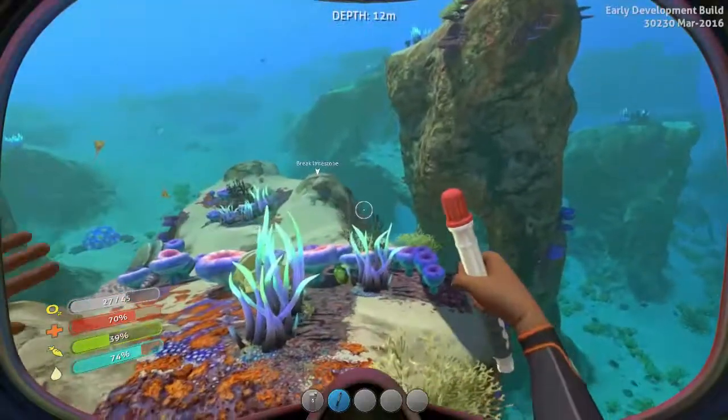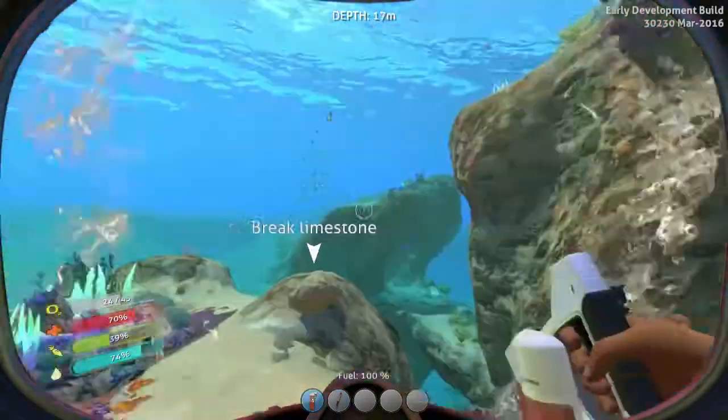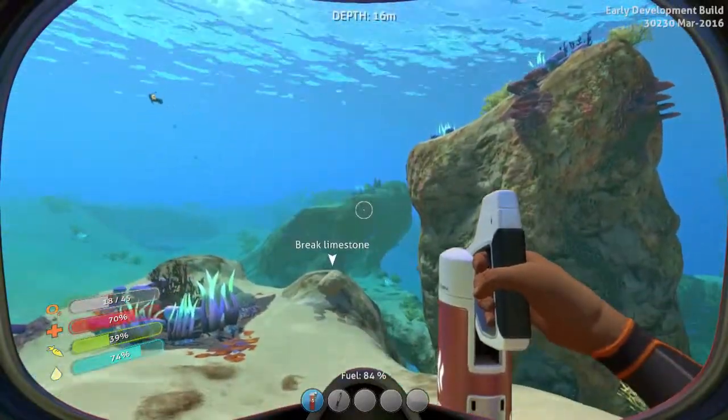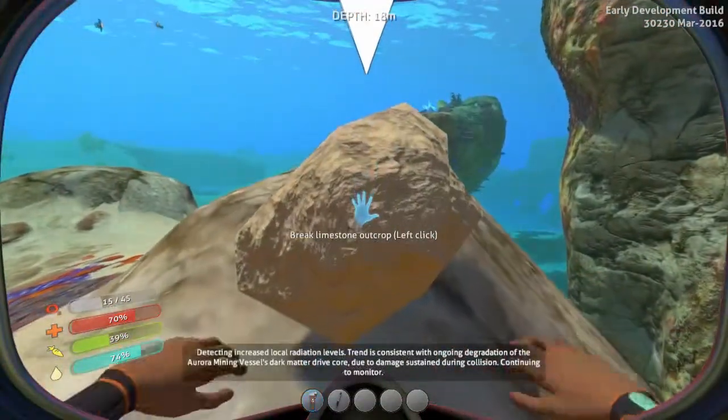I've got a flare in my hand. There's the fire extinguisher — it blows me back. I'm trying to put out the ocean. Alright, so break limestone — left click. And I've picked up titanium. I believe titanium is a building material you can use for most things.